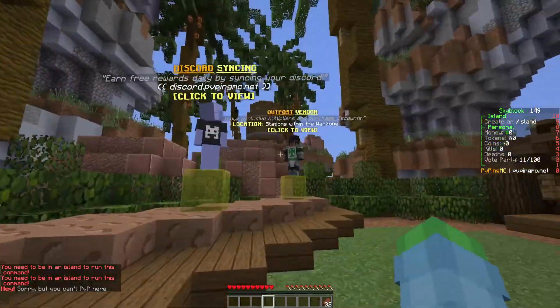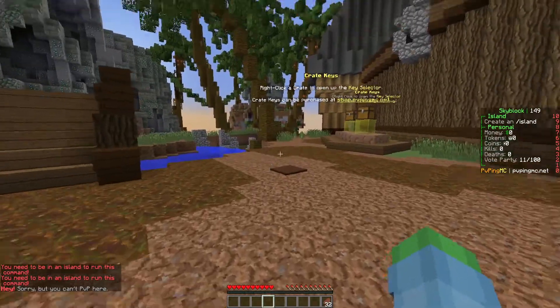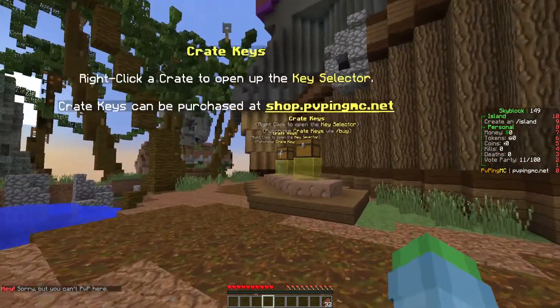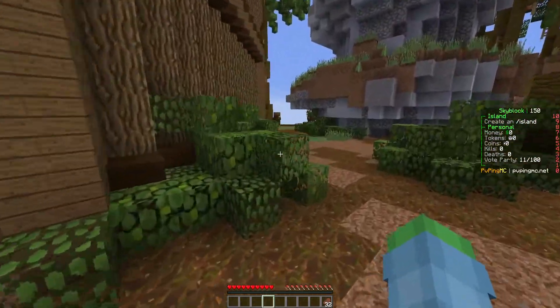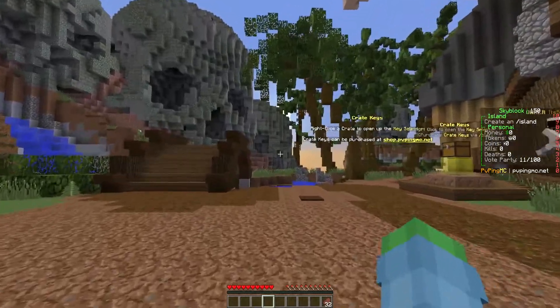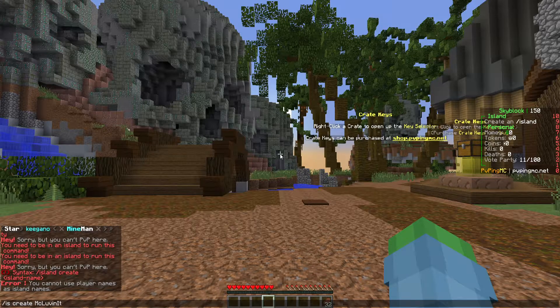We should probably just make an island — that's probably one of the most important things to do. Get crate keys over at shop.pvpngmc.net if you want to buy some. I'd definitely recommend it; they have a sale going on as well. Let's go ahead and do /is create.